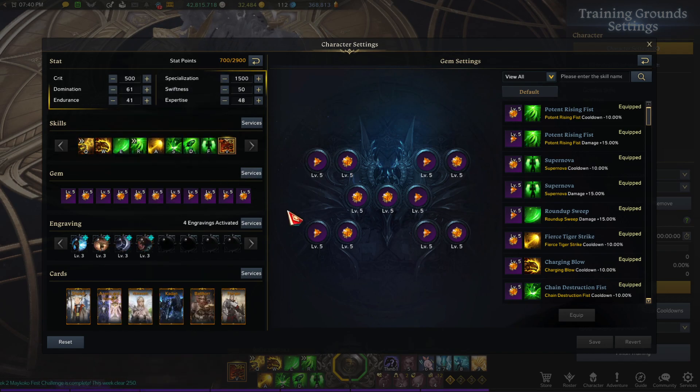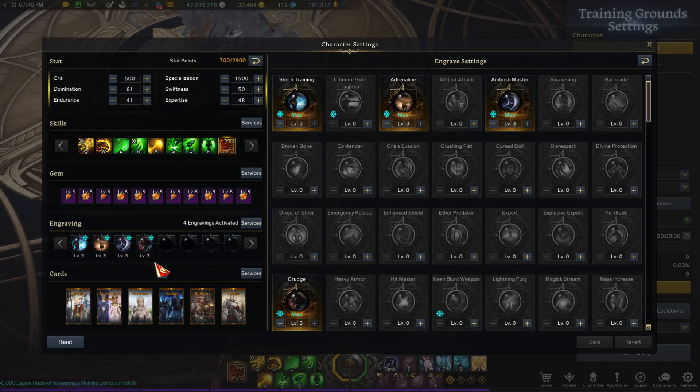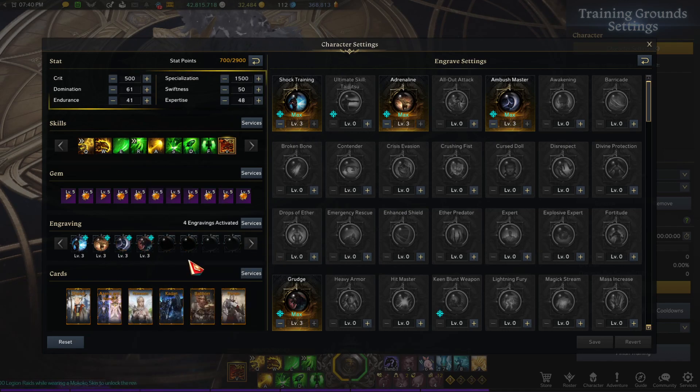For engravings, at least a 4x3 once you get started into Tier 3 and into Argos: Shock Training, Grudge, Ambush Master, and Adrenaline, just to get your crit up as high as possible. You're also going to want to run the Preordained set to get crit up — that's going to be your best bet before relic sets.